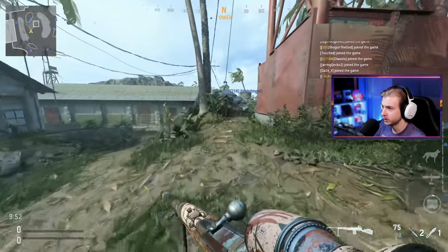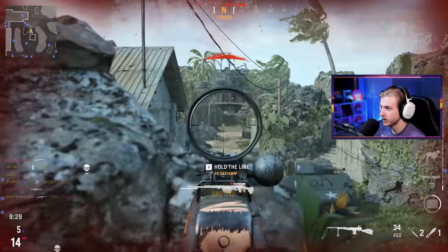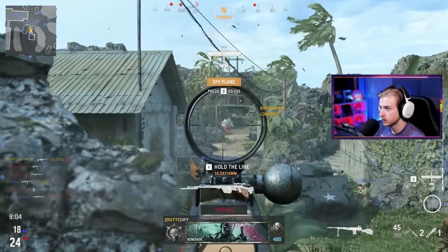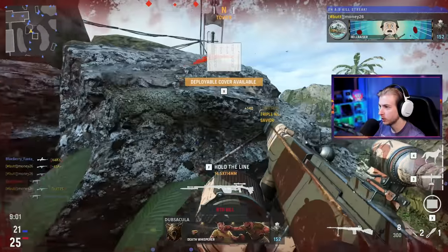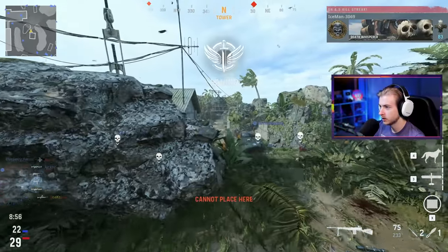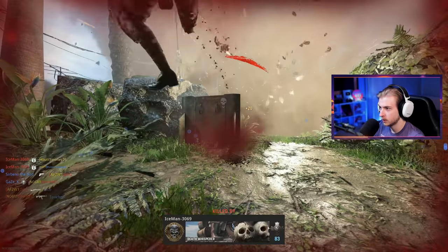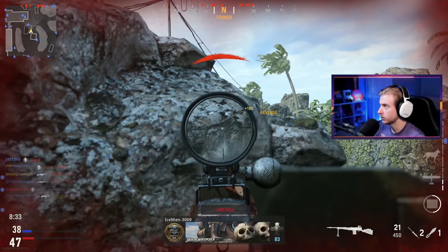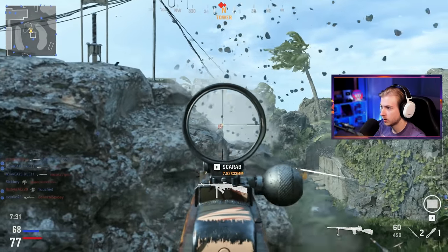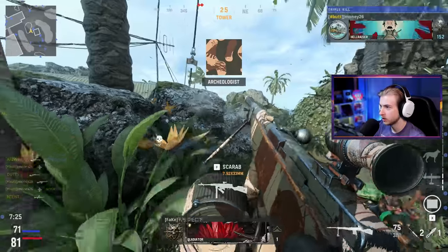We're back on Gavutu — this was a really good map for us last time. Already one long shot on the first life. I just need this deployable cover. Wait, no we don't — that's an easy triple. And we get the cover out of it. I'm putting it right here. I'm going to call in the UAV, mount on it. We already have way more long shots than last game. We're getting one out of the window, two out of the window, three out of the window, maybe even four. Another camo down.